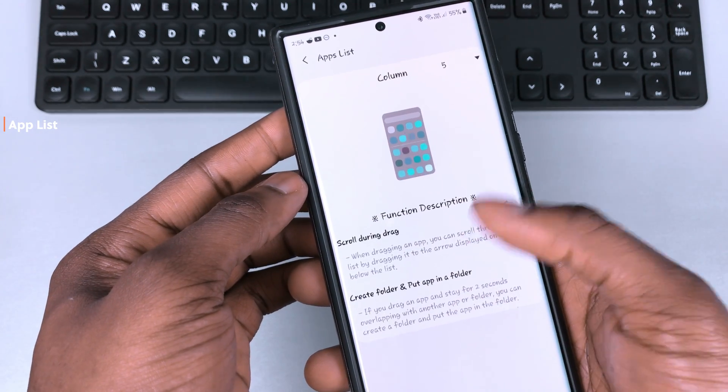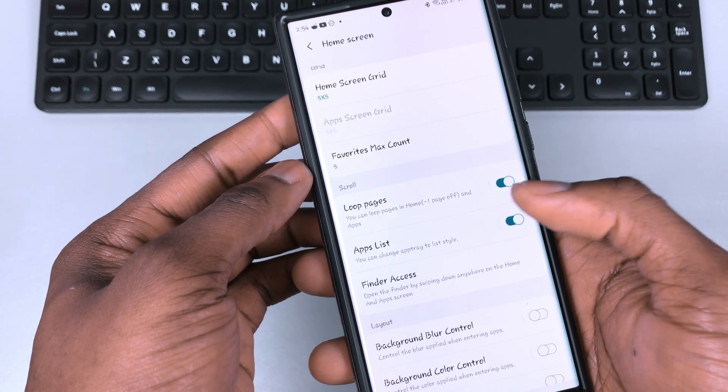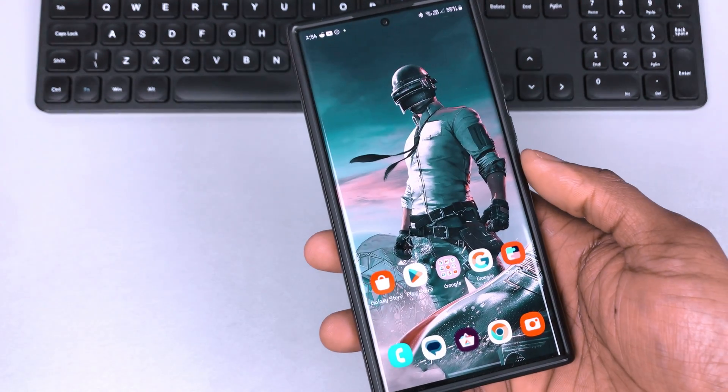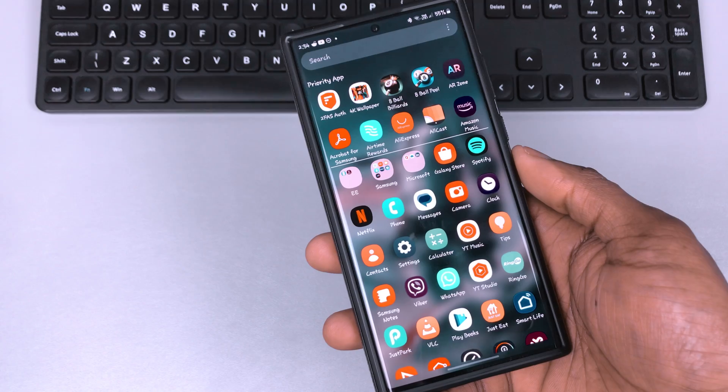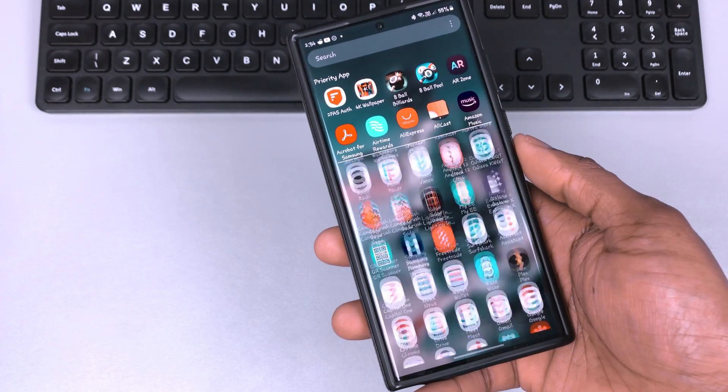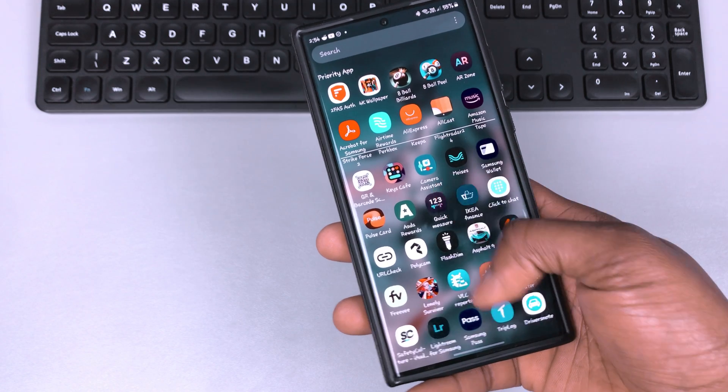These are a few features that should improve your mobile experience. Be on the lookout for One UI 5.1, which will come with the S23 series — there are going to be some interesting changes. Subscribe and turn on notifications if you want to be notified when they drop. If you've enjoyed this content, smash the like button and I'll catch you in the next one.